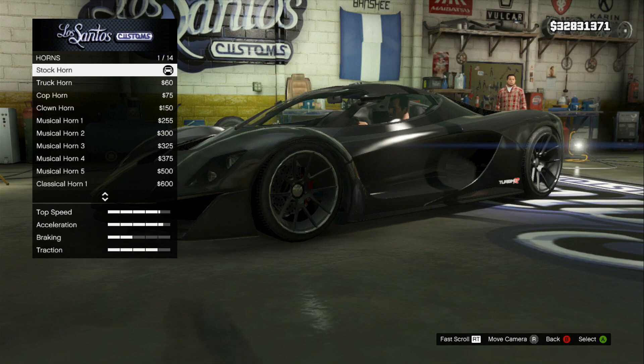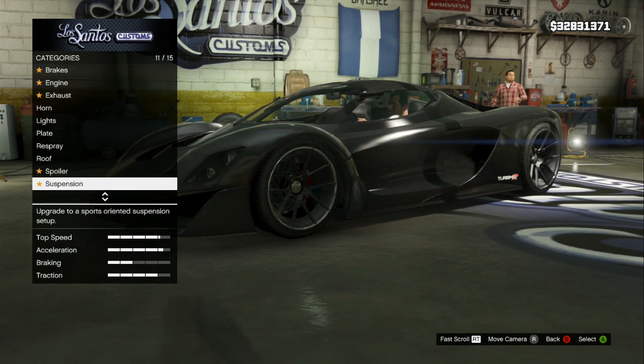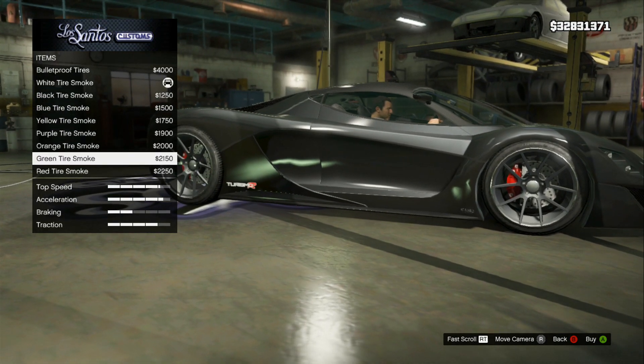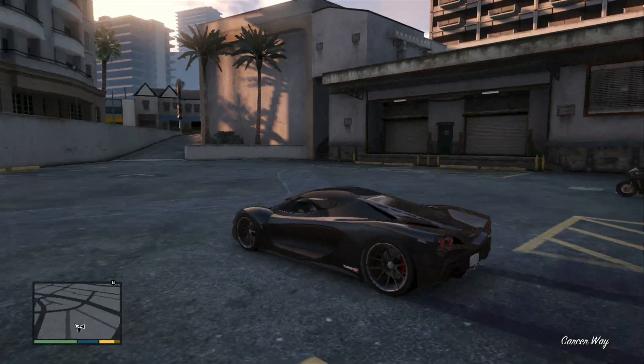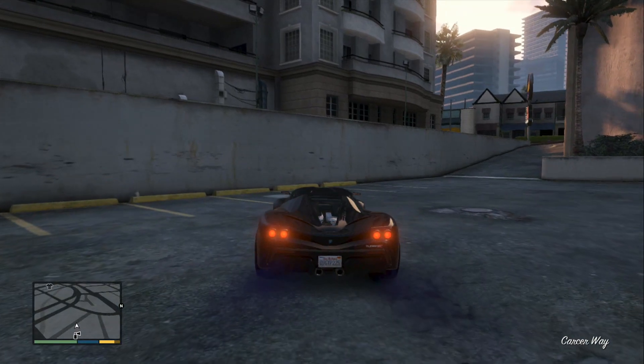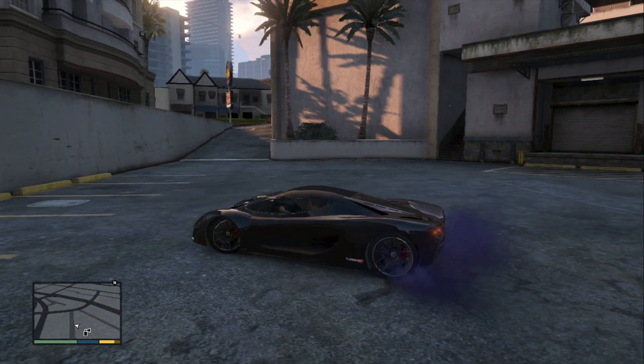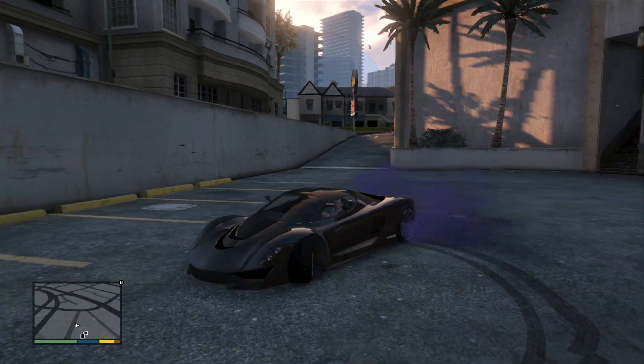Those are the new horns added to GTA Online. We also have brand new smoke tires — we have the purple and the green tire smoke. The purple looks like a midnight purplish type thing. It's not bright, it's nice, toward the darker side, and it looks really sick. It looks kind of Halloween-ish.